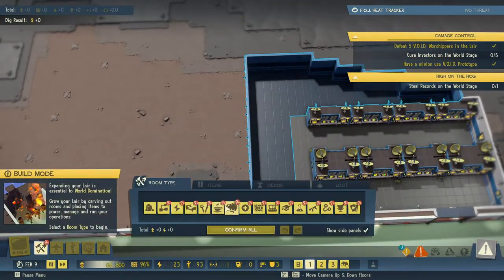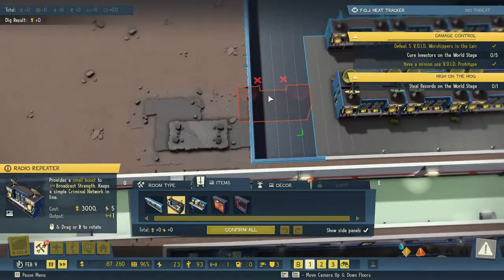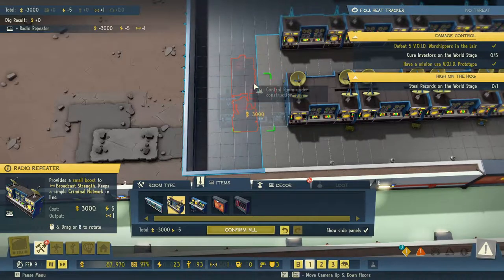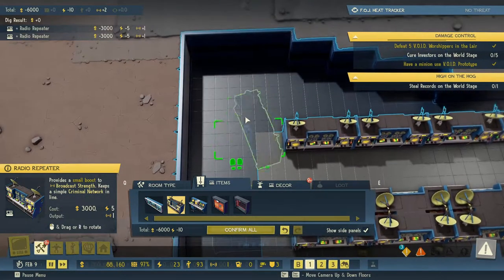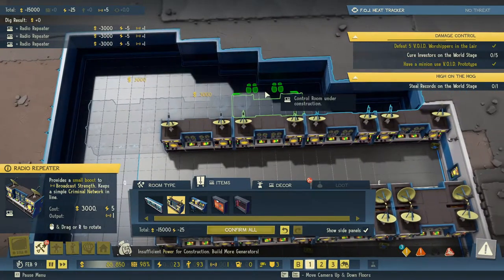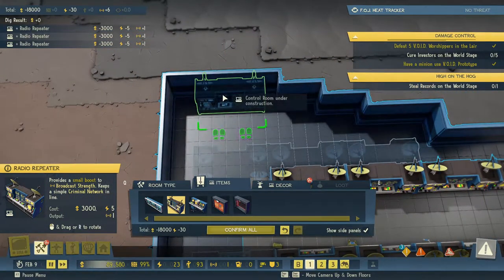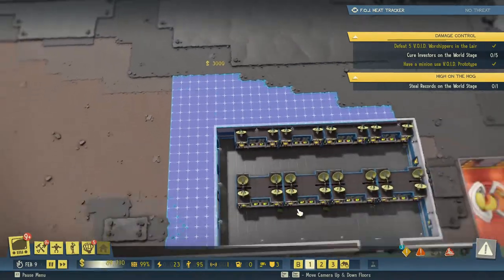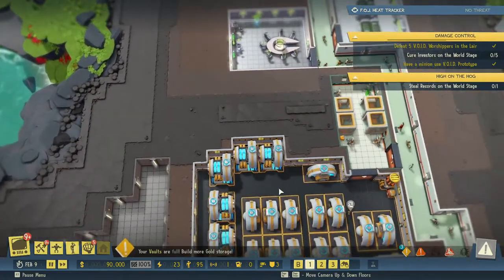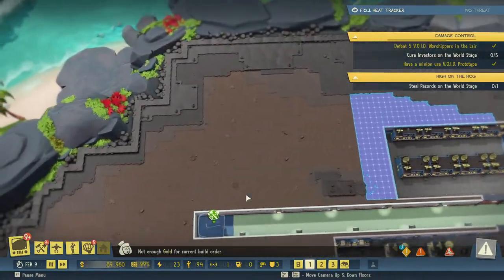Since our vaults are almost full, let's stick in some radio repeaters. We don't have that much power to work with unfortunately — so that's something. We have 35 power, so we need to increase our power. Not enough gold to complete this construction. I need more power.